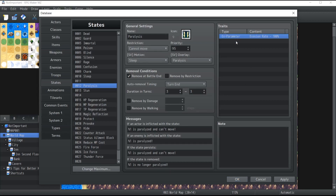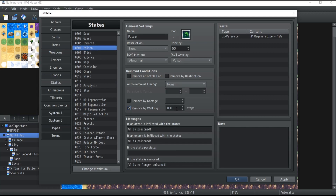So once three turns are reached, the paralysis is removed and the target can move again. Inside the traits for this state, we also have 'evasion rate minus 100%', meaning the character is 100% less likely to evade attacks because it is currently paralyzed. The messages section shows what the battle screen displays when an actor or enemy is inflicted with the state, when the state continues, or when it is removed. There are also two more options: 'remove by damage' means whenever the target takes damage, there's an X percent chance the state is automatically removed. 'Remove by walking' means the state disappears after a set number of steps on the map — for instance, poison disappearing after one step.